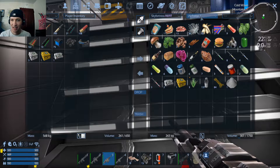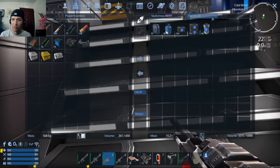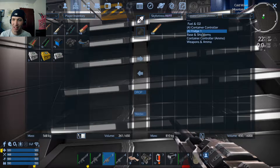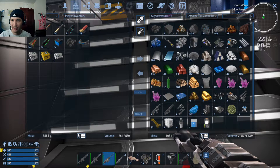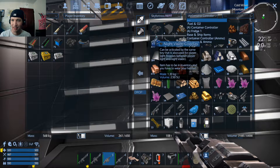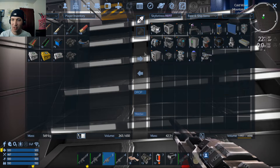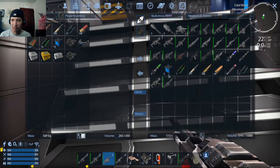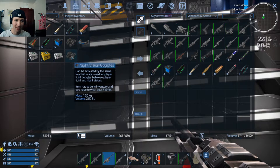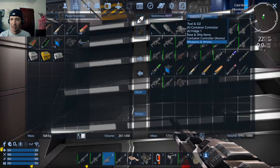Second, I organized the Sky Fortress items. We obviously have the fridge, we have fuel and O2, because before we only had this single container where everything got shoved in. There are still some items that probably need to be sorted — steel blocks don't belong there, night vision doesn't belong there. We have base and ship items over here, weapons and ammo over here, along with personal items. I should put that in there too — I'm going to throw the night vision in. So we're a little bit more organized now.